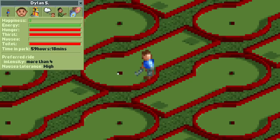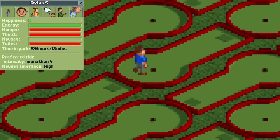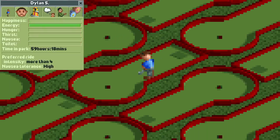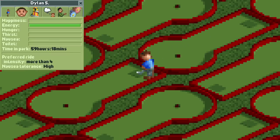This is also the point where not taking any food or drinks with him takes its toll, as Dylan is getting quite hungry and thirsty. His mom told him not to forget many times, but he still forgot anyway. I suppose this is a good learning opportunity for him to not forget it in the future.